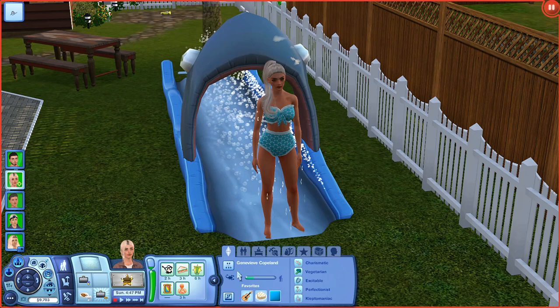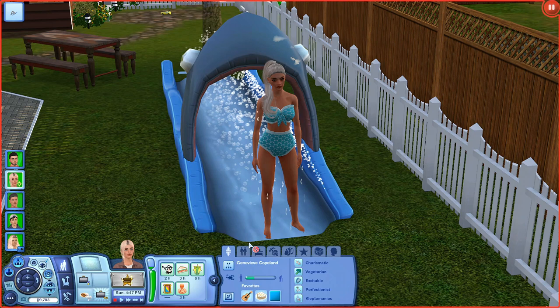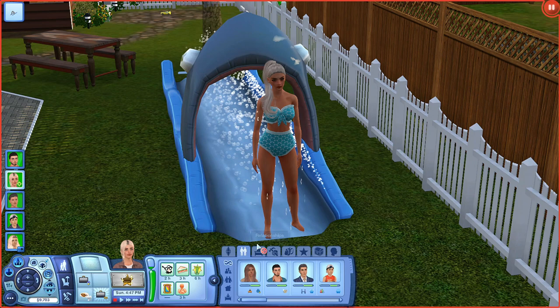She's charismatic, vegetarian, excitable, perfectionist, and she's a klepto — but she's never stolen anything besides from work, so good on her. And she has her best friend — this is Kegan Sim Remy. You guys will see him because he's gonna make a current household, I think. Soon, probably tomorrow — I don't know when this is going up, probably today.